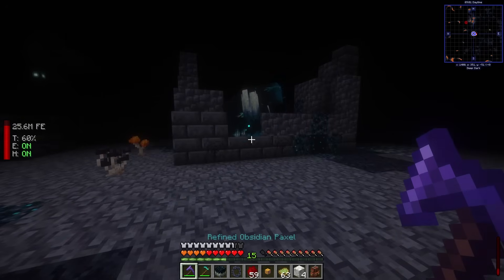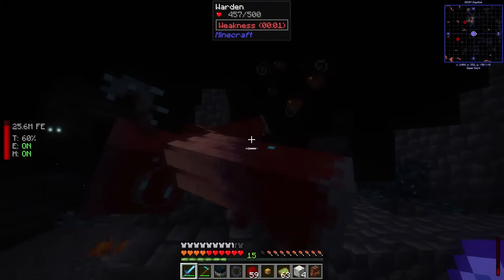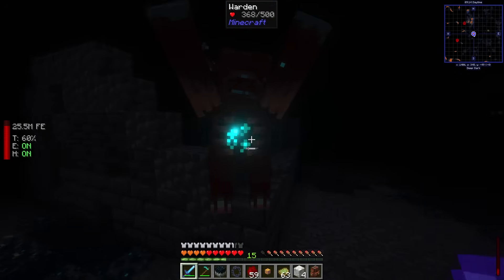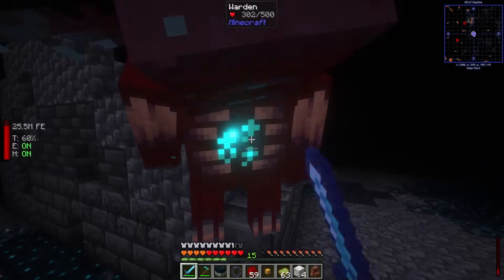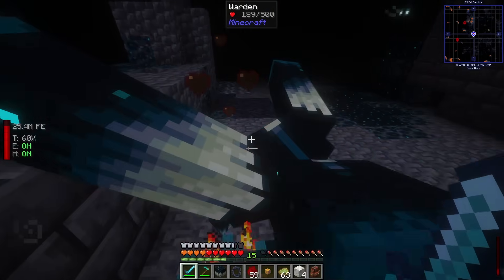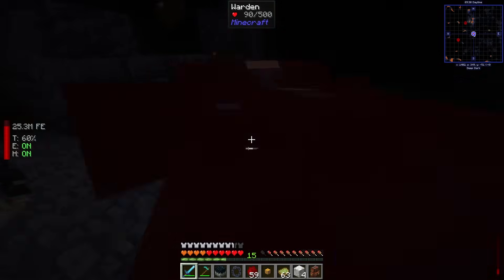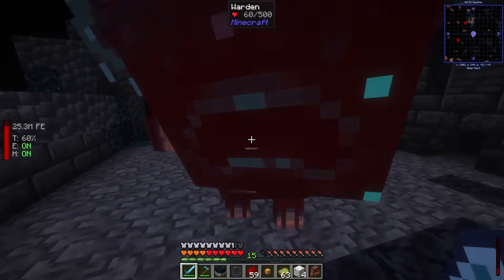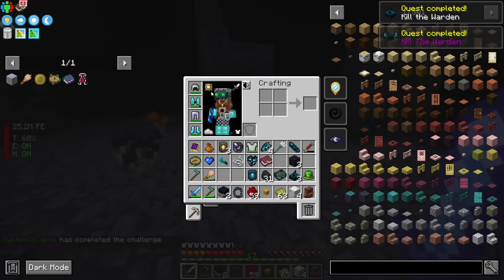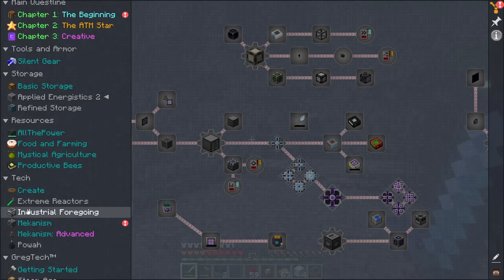There he is! I hit R to grab my sword. It's a brutal battle — very difficult. We're also applying weakness to him, which is kind of funny. And there we go — just killed the Warden just like that. The cloak is straight OP, just insane. We got the quest done.